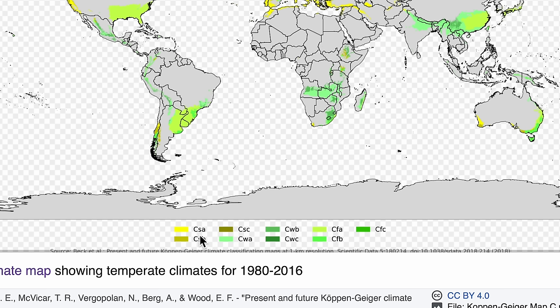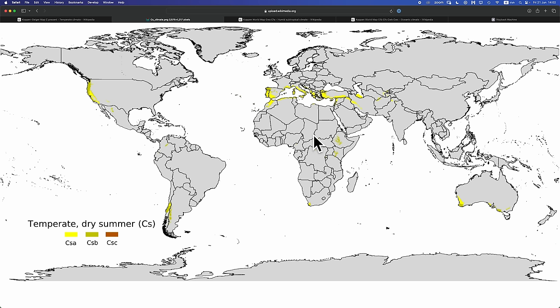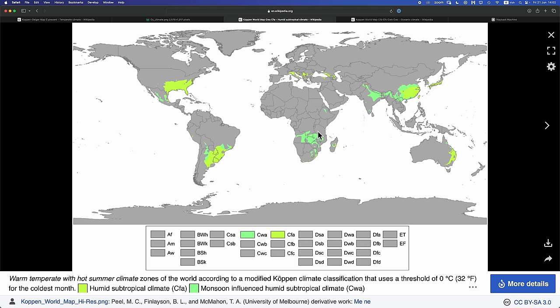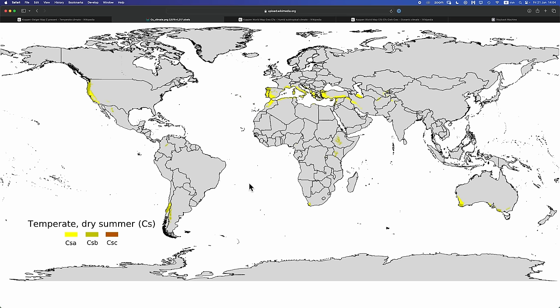F means it's just bucketing rain year-round. The final letter can be A, B, or C. A means hot, B means warm, and C means cool. So there's a lot of variation, but we can break them up into three main subtypes: the Mediterranean climates, the humid subtropical climates, and the oceanic climates. CSA, CSB, and CSC climates are considered Mediterranean climates.